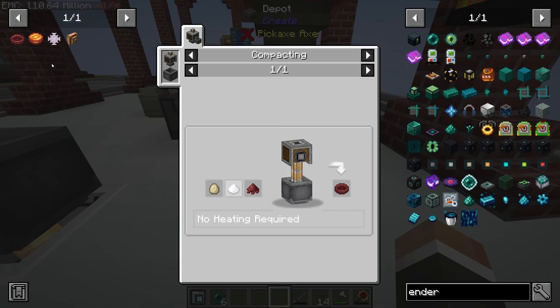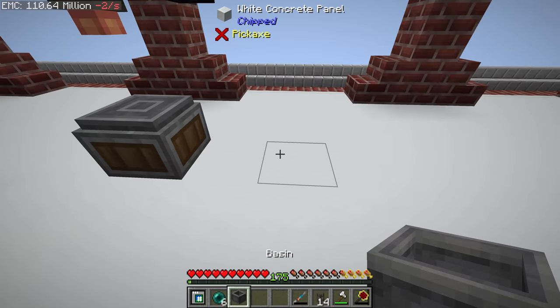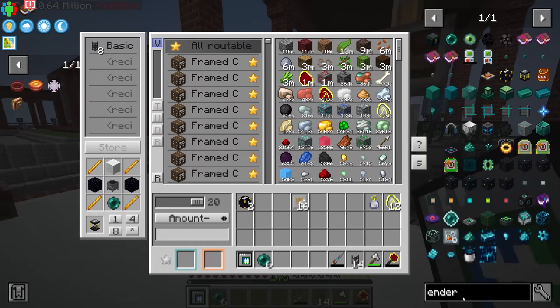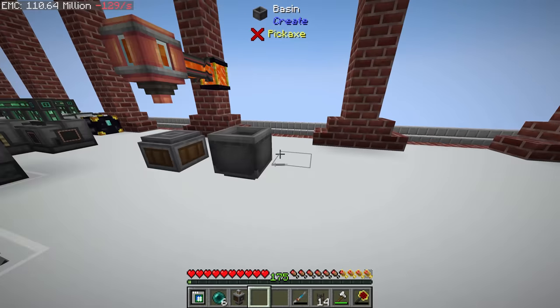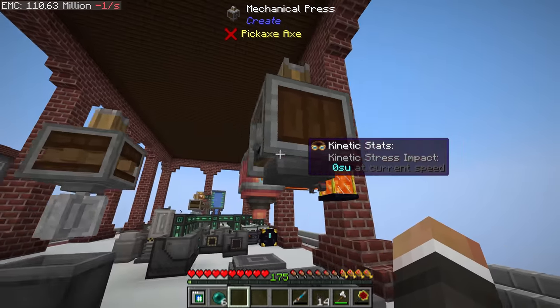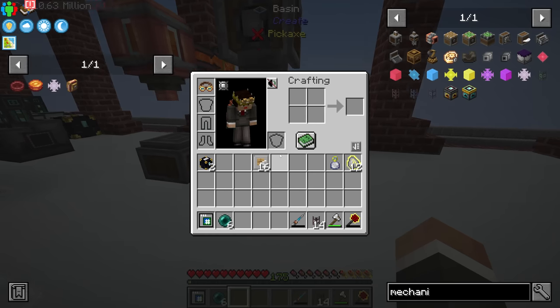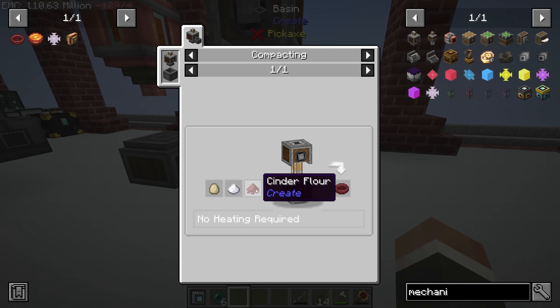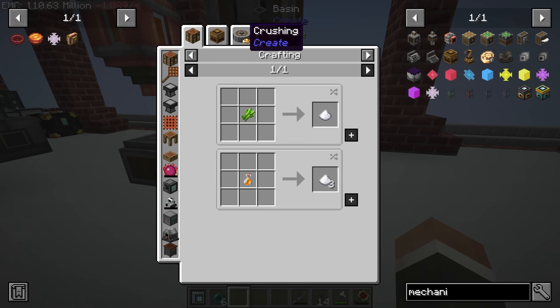As soon as we place a blaze cake base on this depot, it will squirt lava down onto it and transform it into a blaze cake. To make the blaze cake base we need a mechanical press and another basin. We already have a basin in the system, so we put that here, and the mechanical press is not too difficult to make — we already have one on the lower level. This does require kinetic energy and we can rotate it to align later.